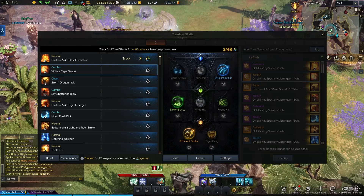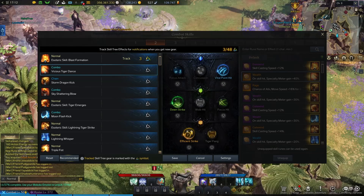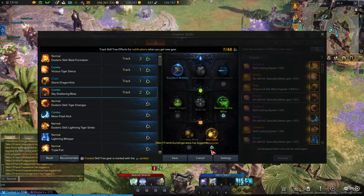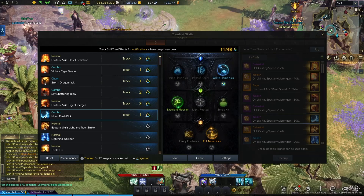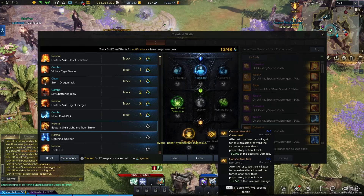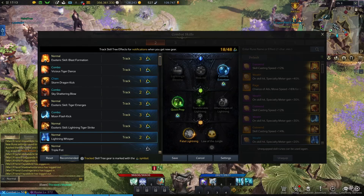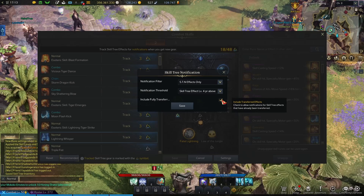Now that reminds me to fix my tripods in terms of tracking — I'm just going to track the ones I actually use. Let me go back down to the build on the page. Vicious Tiger Dance — just that one. Storm Dragon Kick has sky shattering blow, the wind, and that. Tiger Emerges — need all of these. Moon Flash Kick — yes, we can use that. Lightning Tiger Strike — boom boom boom.